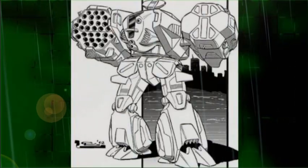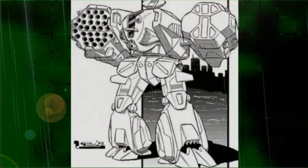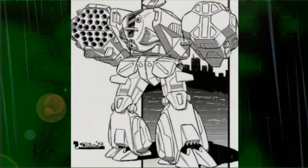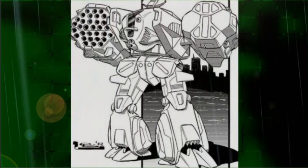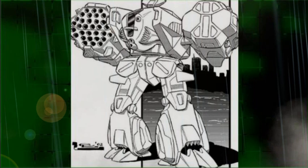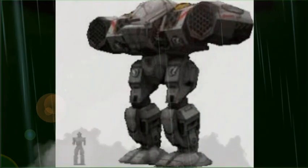The Longbow carries four launchers in all. The largest are a pair of Holley LRM-20s which have the firepower of two Delta Dart LRM-5s added to them. Combined, the launchers can put a devastating barrage of up to 50 missiles at ranges of 630 meters. To protect itself in close combat, the Longbow has two Series Arms medium lasers.